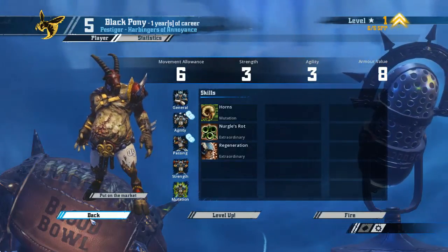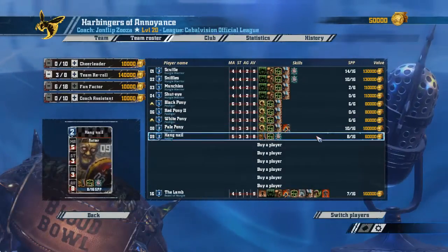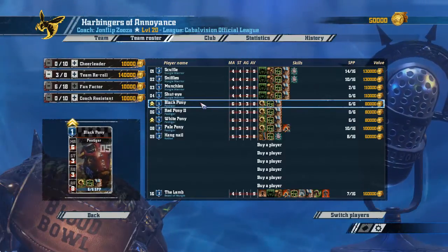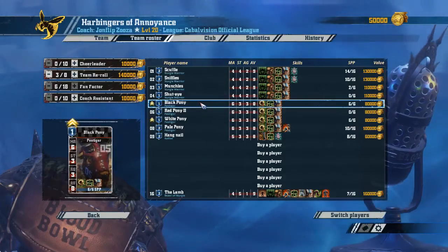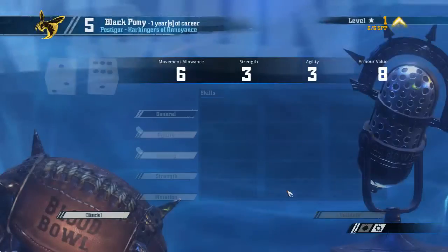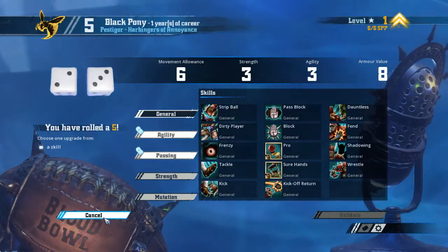Here we have a Pestigore. We leveled two of our Pestigores, so we can actually choose — we can look at both the rolls and see if one of them rolls a double for dodge or perhaps agility, and make that player the ball carrier. But if we roll normal on the first, perhaps we should go back and check what the other gets.